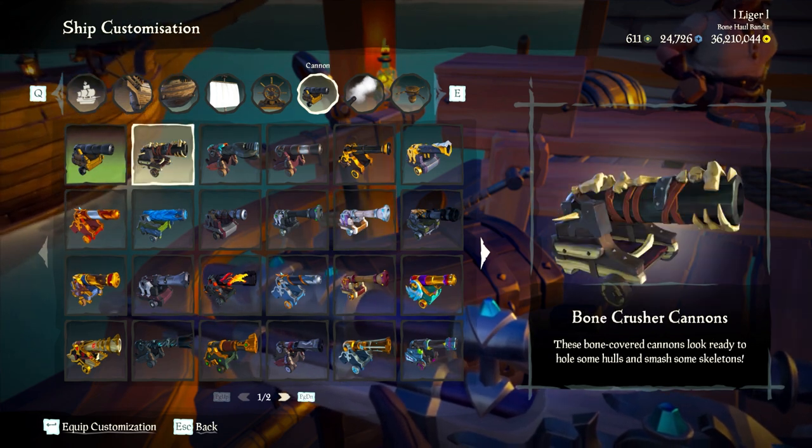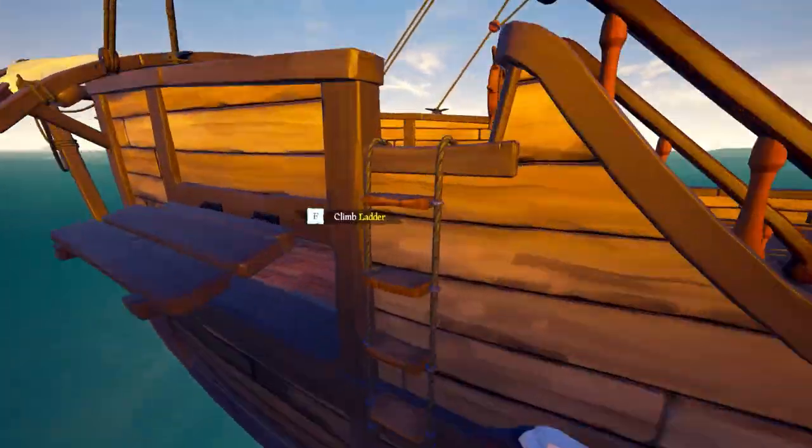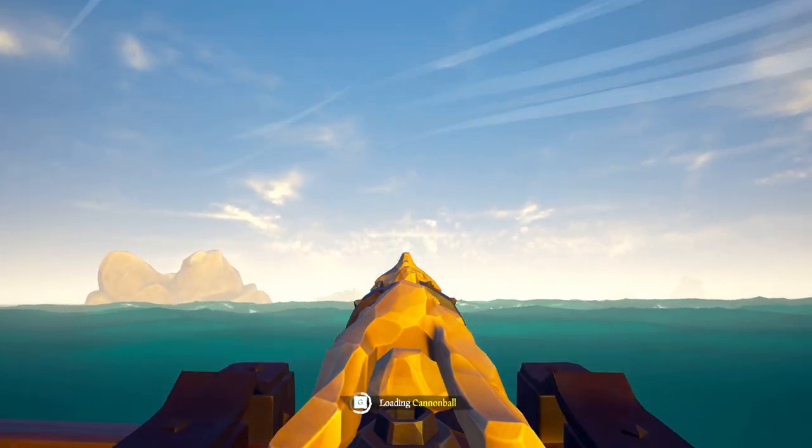One type of skin players like to use is something like the bone crusher skin that has sort of an iron sight. If this is a skin you think will help you line up your shots, by all means use it.